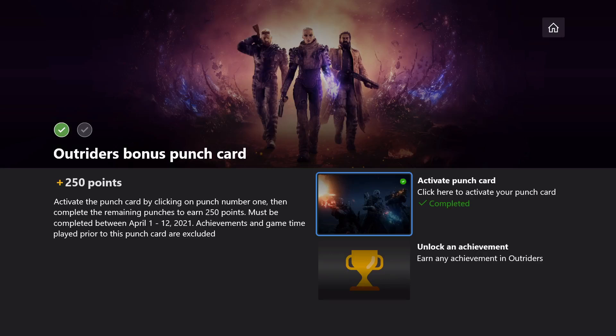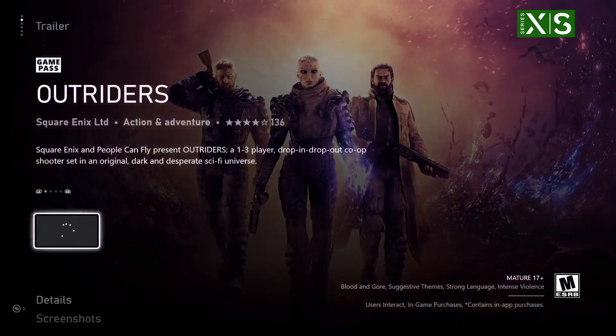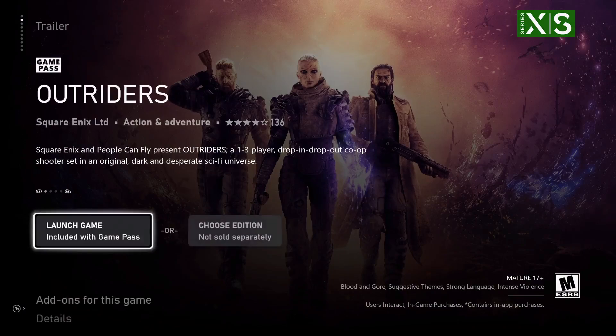We need to activate the punch card, so make sure you click first to activate it. Then the second part is we need to earn an achievement within the game. This game has been added to Game Pass, so you should be able to download it as long as you are a Game Pass subscriber. We'll go ahead and get that started up and unlock the first achievement in the game.